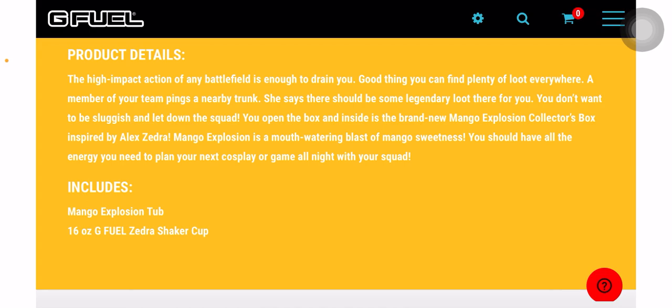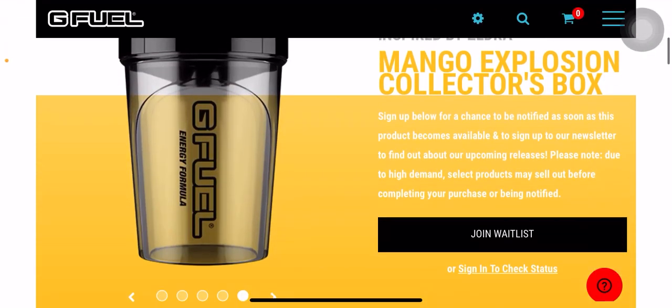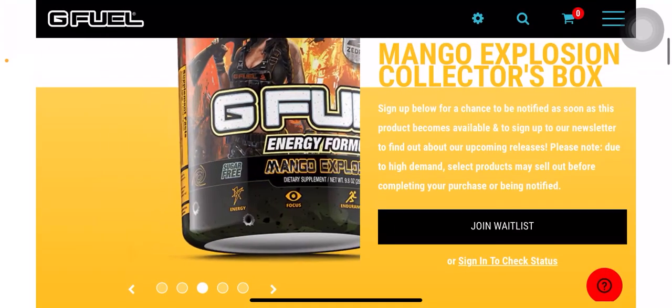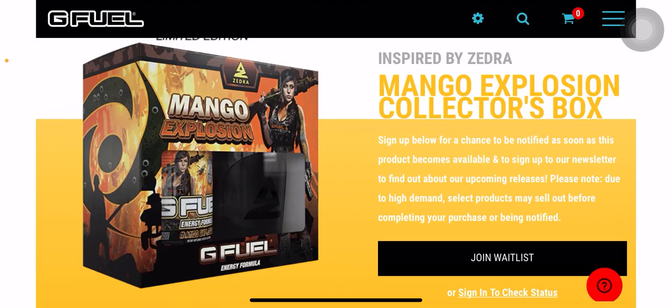You should have all the energy you need to plan your next cosplay or game all night with your squad. It includes a tub of Mango Explosion and the G Fuel Zedra shaker cup. This drops May 11th, so what you guys want to do right now is log in to your G Fuel account, join the waitlist so you can get it early — maybe a day early or a couple hours early.